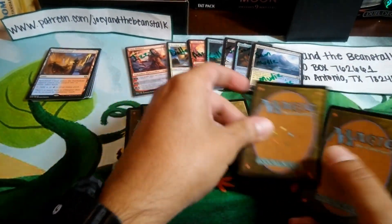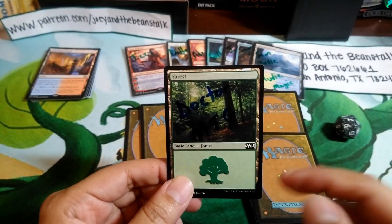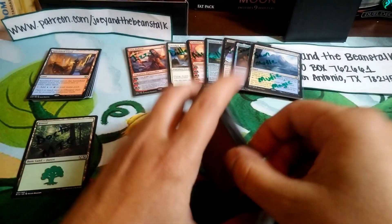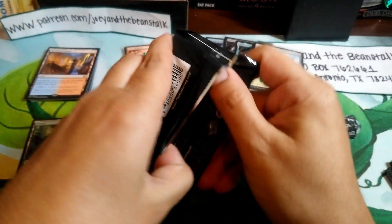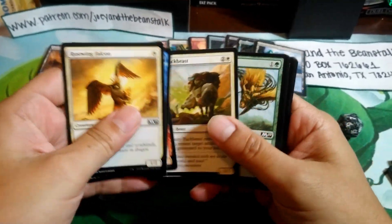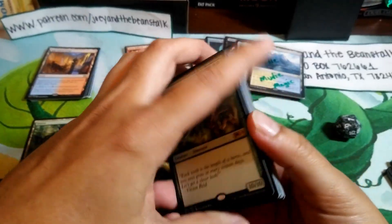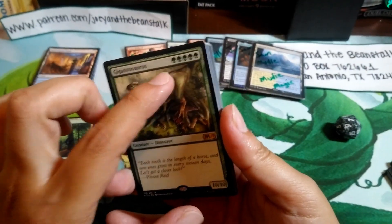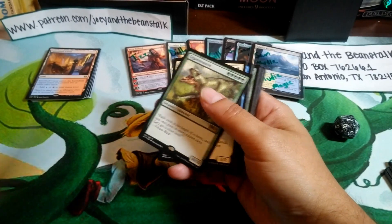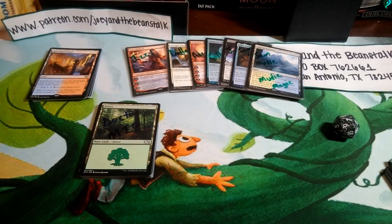One, two, three, four, five, six — and the winner of the booster pack is Dr. MTG, who has a channel himself. I love his channel — check him out! Dr. MTG, let's see what you're getting out of an M19 core set booster pack. You're getting a big 10/10 creature for five mana — it's a Gigantosaurus! Pretty decent. Thank you Doctor for commenting on my video.